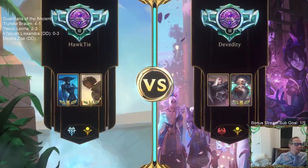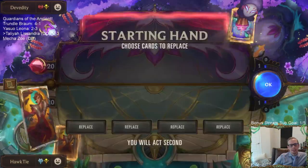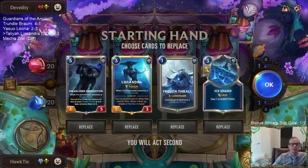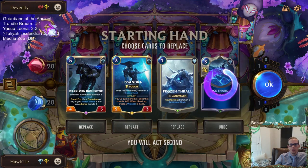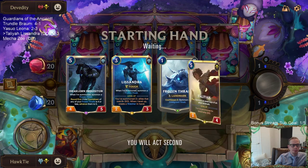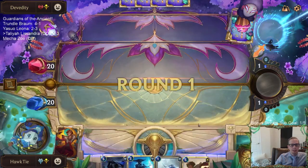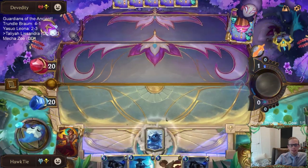We've had the craziest games — it's been very close, the craziest things happening. Back to it — game one I should have won. We had turn one Frozen Thrall in that game, and we have turn one Frozen Thrall again. I like it. I'm gonna keep Draclorn — Draclorn's been awesome. I definitely need some practice with this deck for sure. This is a hard one to just pick up and pilot, as you've seen. We should be one and two at the very least.